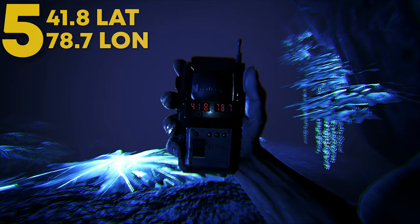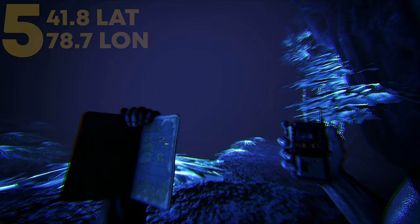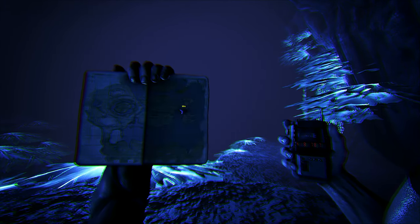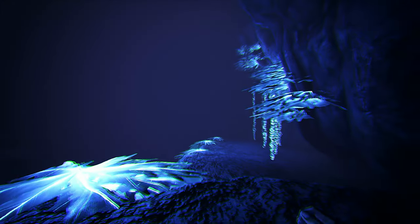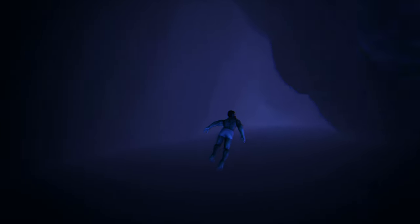Coming in at number 5, this can be found at 41.8 latitude and 78.7 longitude. This rat hole is extremely hard to find. This can be found in the deep dark, which is the deepest area on the center. If you do not have an eye like me, you really do not see much of anything at all with this seeing distance. This decent sized rat hole is good for bigger sized tribes looking to throw down a little hidden base. Just make sure you have a lot of defense as this spot is going to be very difficult to defend.